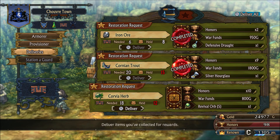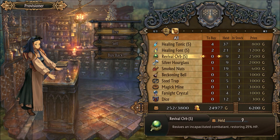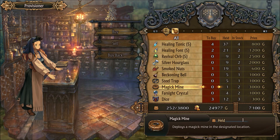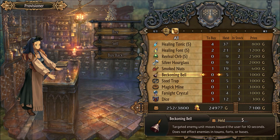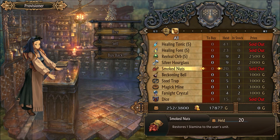I'm going to need to complete that delivery too — need more Corvia herbs. Let me see what else I want to buy here. I'll buy the dice because they're pretty cheap. I haven't needed to use the mines or anything, but they're probably pretty good — though they're so damn expensive, I'll just wait. I always buy the smoke nuts and the healing stuff, but I don't bother with revival herbs since I don't use them much.